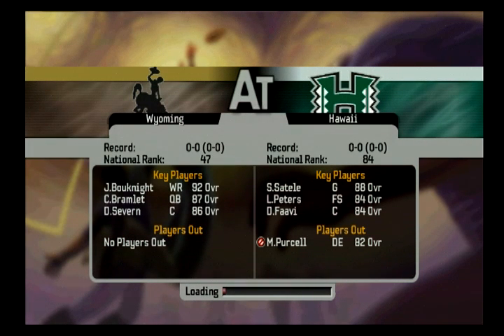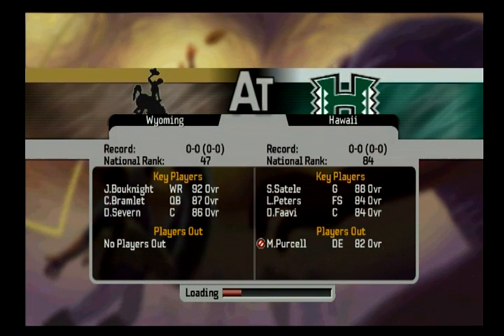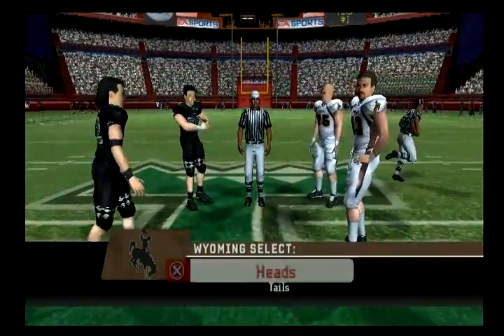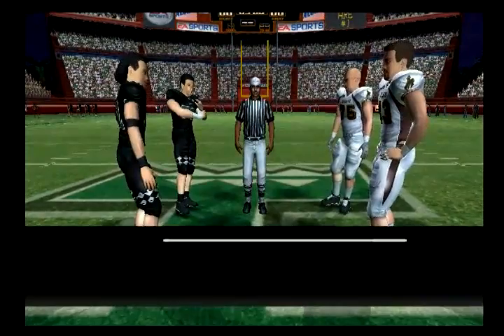I can tell you this much about Wyoming since I've already played them four times this week — they are very pass-happy, like me. They've got a good quarterback, good receiver, and a pretty good tight end. They're going to throw the ball all over the field just like I am. My run and shoot is pretty simple — I'm going to run about the same six or seven concepts out of spread and trips and attack their weaknesses.